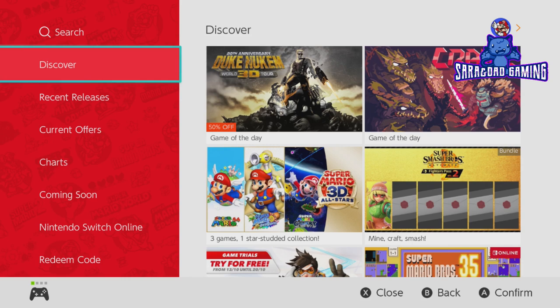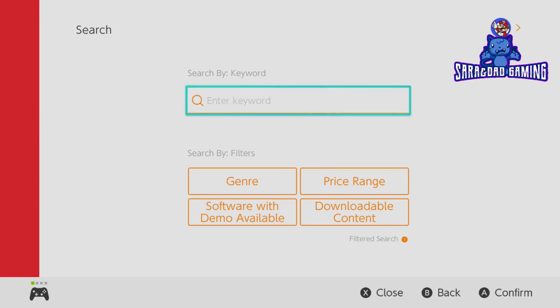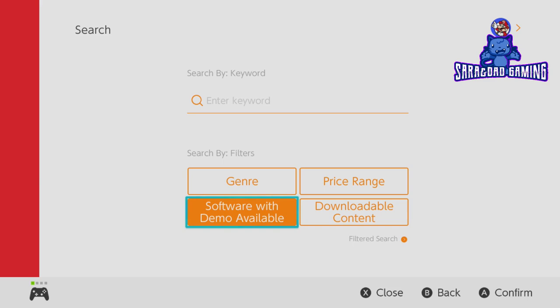So how can you do it? You have to press Search, and in the search field you have to choose something called 'software with demo available'. Press that and you will get the list of games.